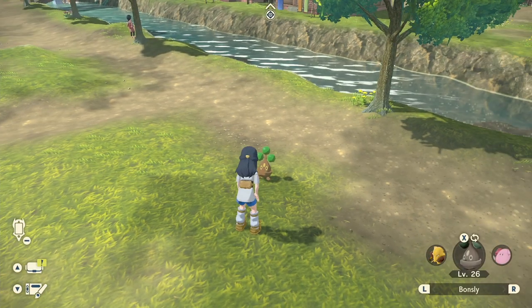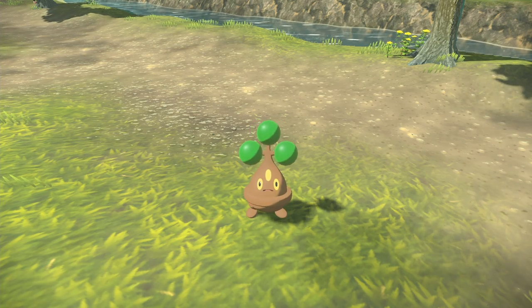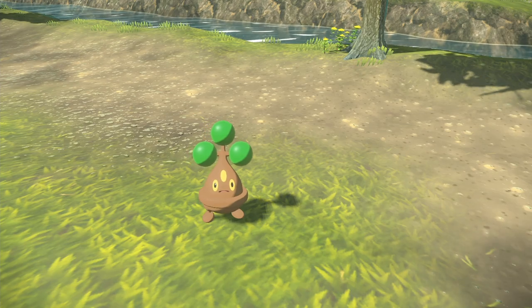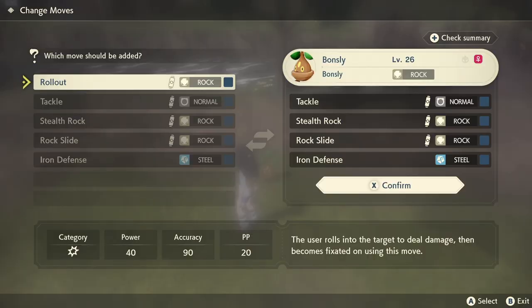This is what Bonsly looks like. You can actually interact with it to get it to do stuff. This is the pre-evolved form of Sudowoodo. This particular Bonsly came with the moves Roll Out, Tackle, Stealth Rock, Rock Slide, and Iron Defense, though there's probably some randomness to what moves it can have.